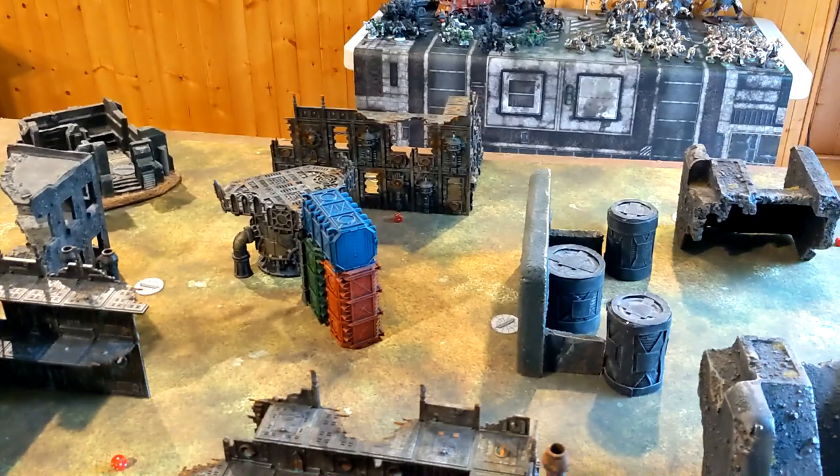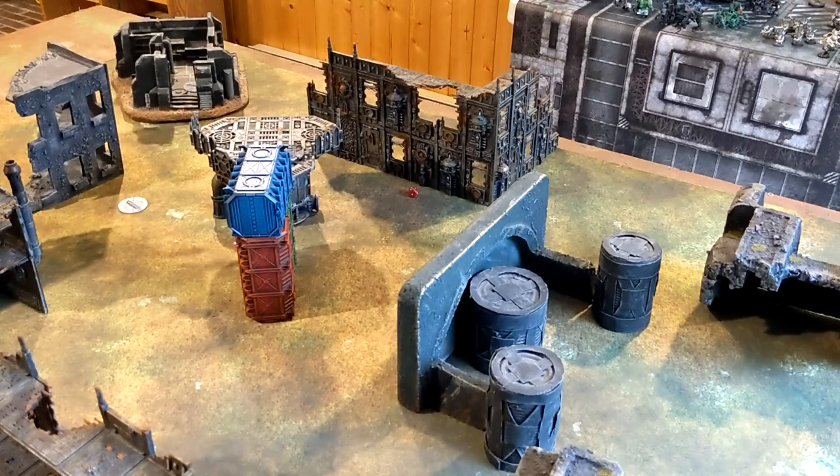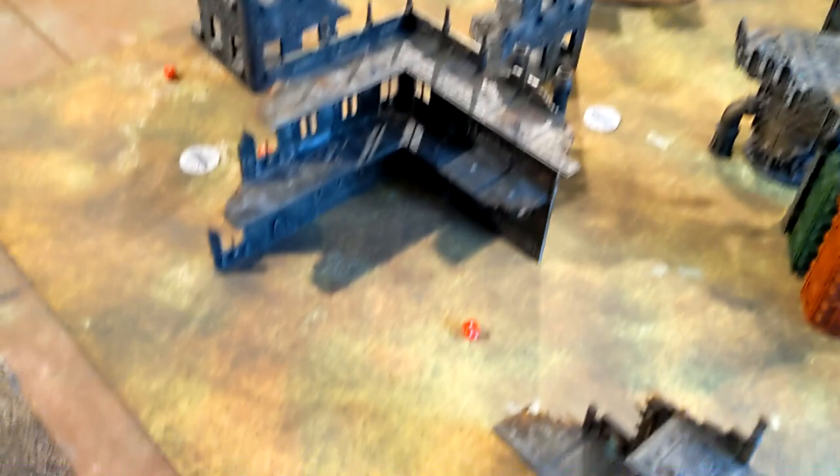For secondaries: Tyranids took Engage on All Fronts, Retrieve Octarius Data, and Ritual. Orks chose Engage on All Fronts, Retrieve Octarius Data, and Grind Them Down. Secondaries chosen, we roll for deployment - a six to a five, so Tyranids get their choice of deployment. We'll come back after deployment is done to find out who goes first.